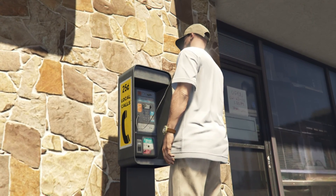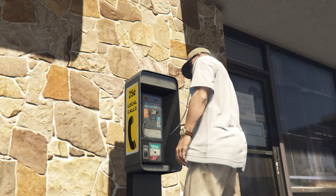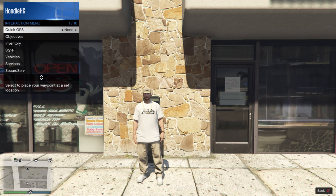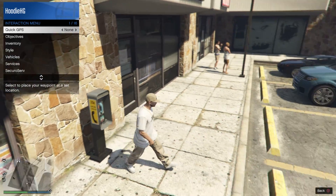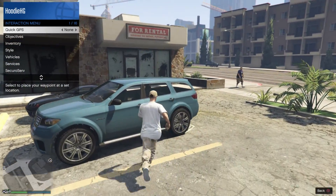Start a new session, then call Franklin again and request another payphone hit job. This time we do end up hitting the popstar mission. If you hear Franklin say something like 'I would give you this target's name but you may not know him yet,' that is a good indication you are on the right mission.